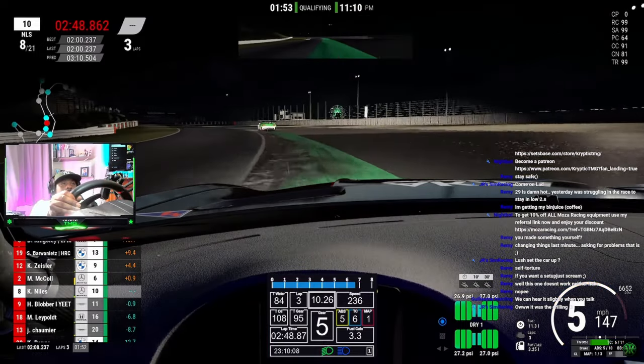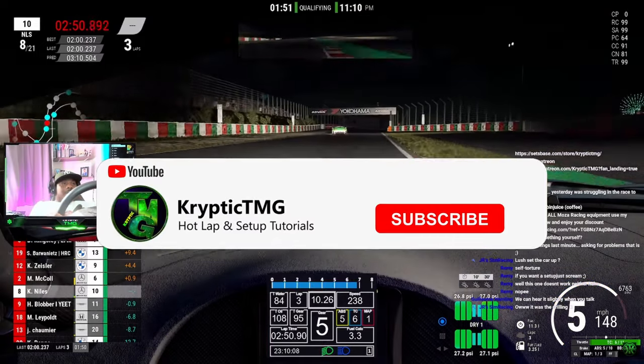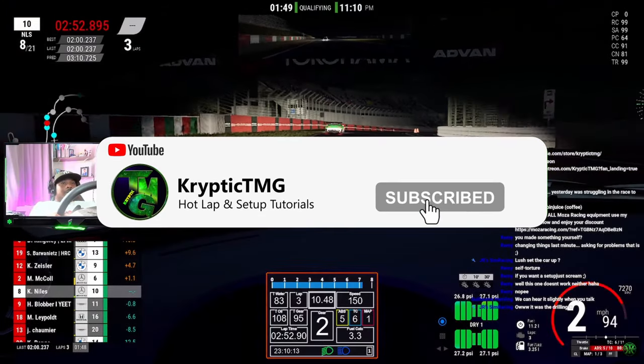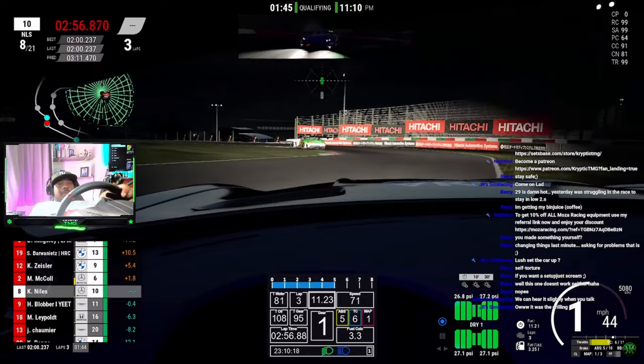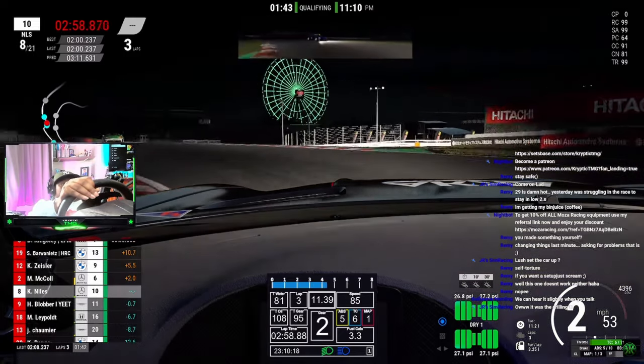What is going on guys, it's Cryptic TMG and I'm back with a brand new video. Today I want to share something that I changed that improved my lap times immediately, and that is getting rid of the delta in the top left hand corner.